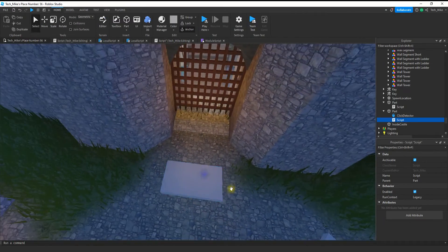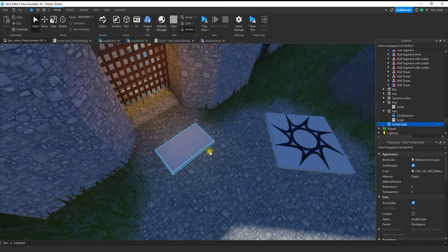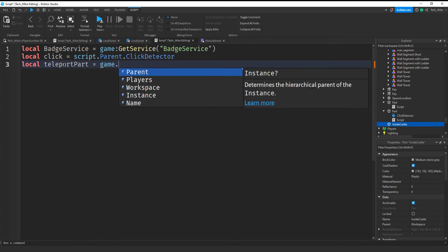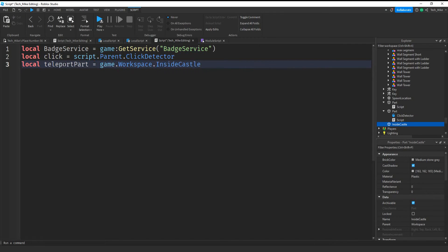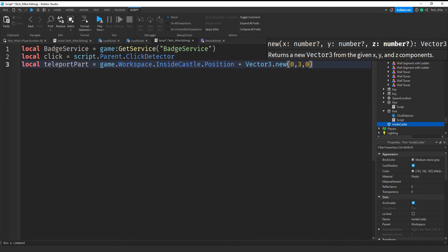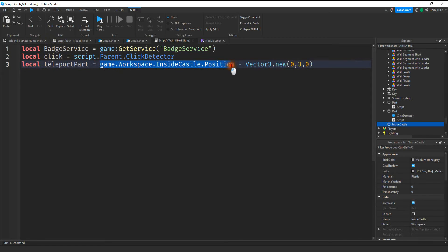Next is a variable to store the position we want to teleport the player to. To make this easier I inserted a part on the other side of the castle and named it 'InsideCastle' so it's easy to reference in the script. In the script I'll say local teleportPart = game.Workspace.InsideCastle.Position, and then add a small correction: plus Vector3.new(0, 3, 0). This finds the part called InsideCastle, takes its position, and shifts the player up by three studs so they don't spawn inside the ground.